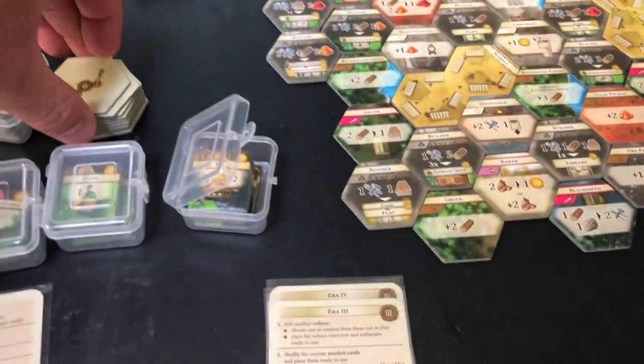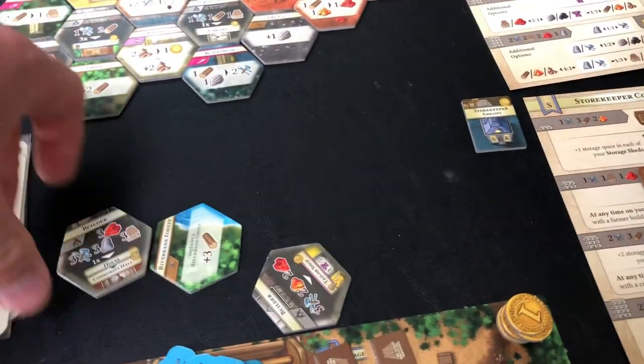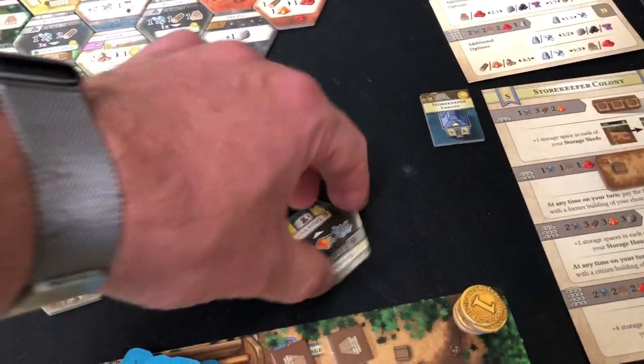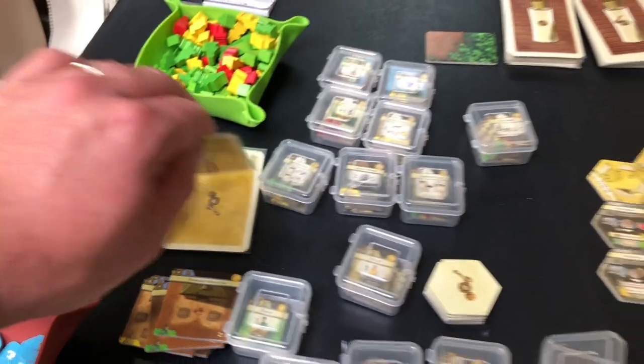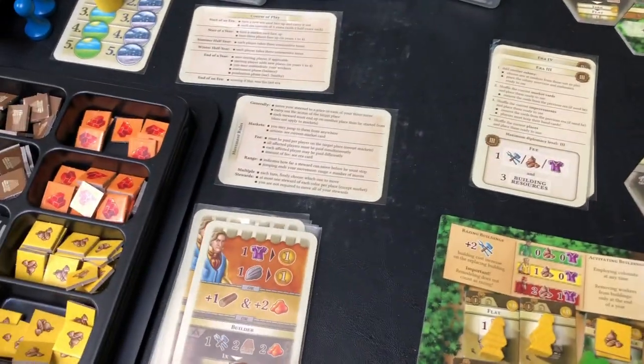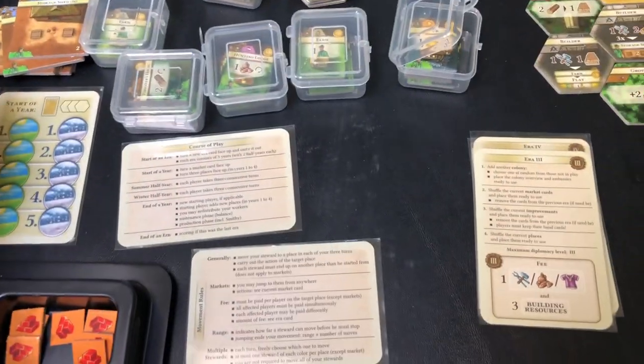At the end of the round I'll also reveal my next three tiles, which I'll be placing at the end of the next year. And that's it — then I would start over, flip another card, and continue on. That gives you an idea of the basic gameplay.